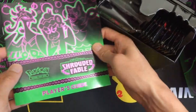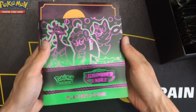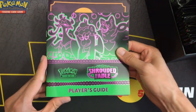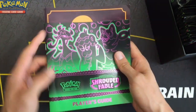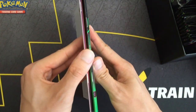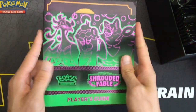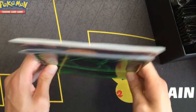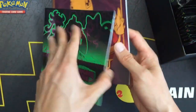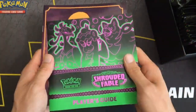It looks smaller, I think. I have the player's guide for Obsidian Flames alongside the Shrouded Fable one — the new player's guide for Shrouded Fable is just a bit shorter. Looks about the same thickness and width, too. Maybe because the set's smaller. I wonder if they'll do the same for any future sets.